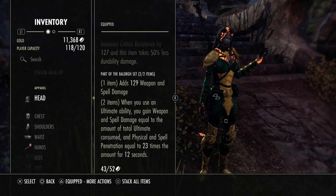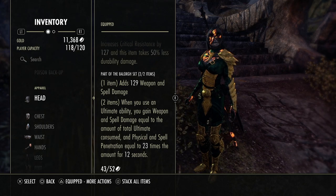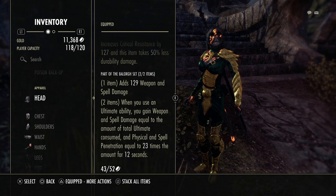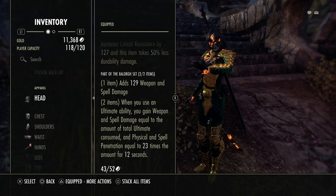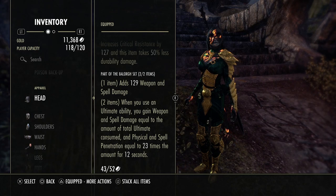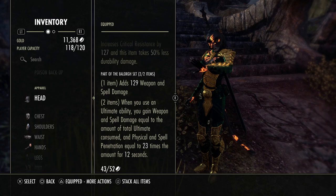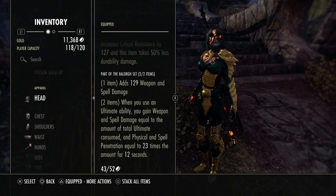Balor is actually one of the best monster sets right now in PvP. Whatever ultimate you have — 500 ultimate or 300 ultimate — you're going to get weapon and spell damage equal to that value. So whenever you cast an ultimate, whether it's Onslaught, Soul Assault, or a Destruction Staff ultimate, if you have 500 ult you're going to gain 500 weapon and spell damage, and also 23 times 500, or 11,500, physical and spell penetration. More costly ultimates in an actual PvP scenario — 150 to 200 — are going to give you more damage on your Balor versus using a 70-cost Nightblade ultimate.